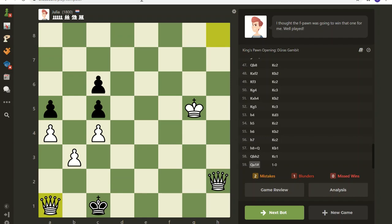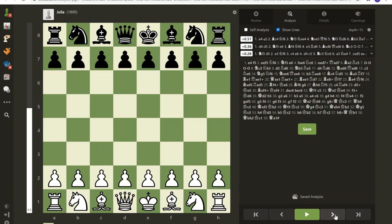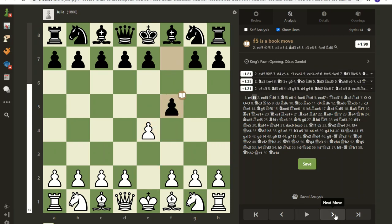The game ends after 59 moves. I played the white pieces and I'll show you how we got into this position. A computer said I played at about an 85 percent rate and my opponent Julia, the chess.com 1800 bot, played at 76 percent. I start with the king's pawn, e4 — classic — and Julia responds with this. I've seen this several times but I'm not real familiar with the opening. I checked with the computer later and it's called the Duras Gambit — D-U-R-A-S gambit.